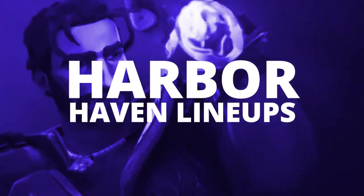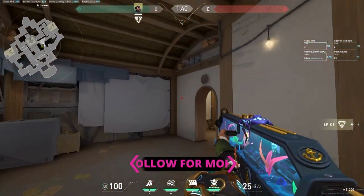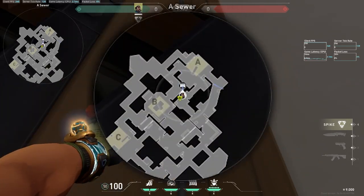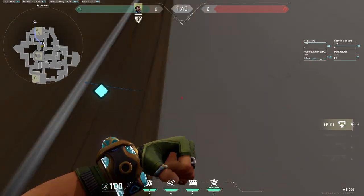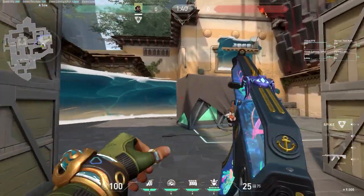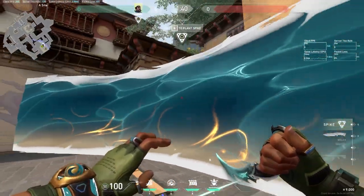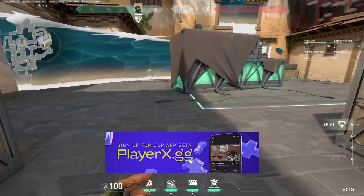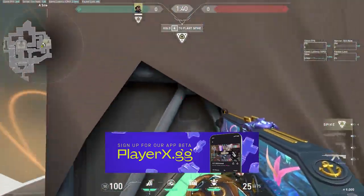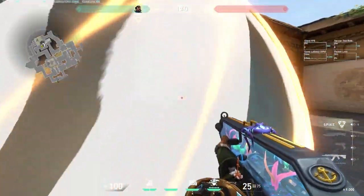Let's immediately start with your A attack execute. You're immediately going to want to go into A short, head into this corner, and pop your wall. You want your wall to cover both CT areas — CT tunnel and heaven. This wall is extremely strong as it covers both of the entrances that your defenders will come from, so it completely stops their push and allows you to clear the site easier. Your cove on A can allow for easy plants behind the box without having to worry about an op on heaven.